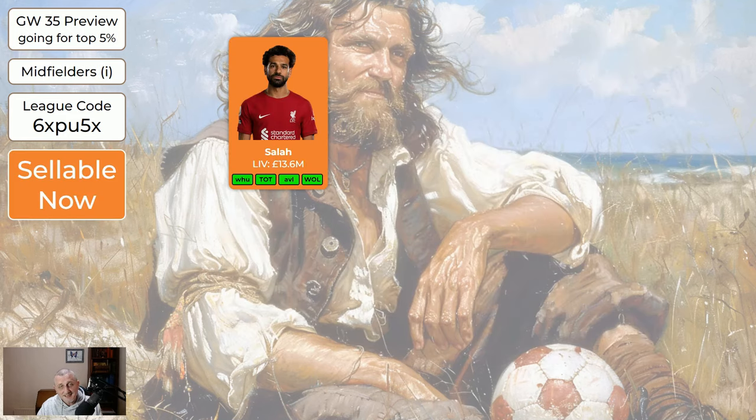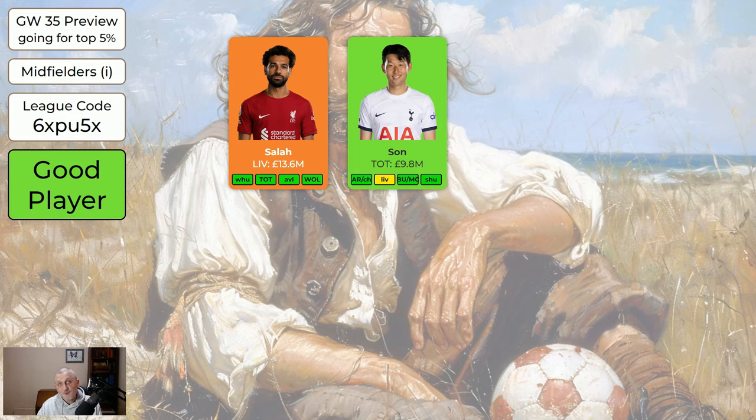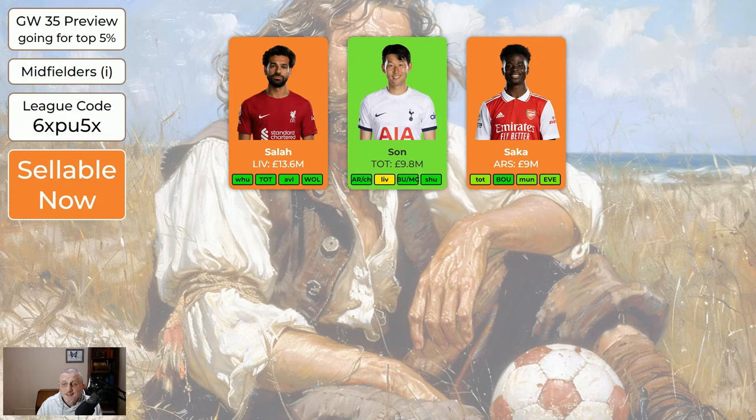Regarding the expensive midfielders: Salah is expensive, he doesn't have any doubles, and he's not been great the last few game weeks — certainly very bad last night against Everton. I've got Salah and I'm almost certainly going to sell him. If you've got him, absolutely worth selling, even if it's for a hit, because there are better midfielders to get. For example, Son has got a double this game week and a double in 37. Son is almost certainly going to score four or more points more than Salah in this game week added to game week 37. Fernandes is a good one to buy too. If I was selling Salah and could choose, I would probably choose Fernandes first, then maybe Son. Foden is also a very good player and doubles in 37. The three green ones are the best three to have.